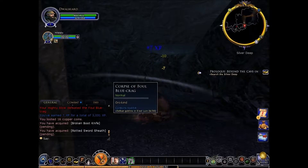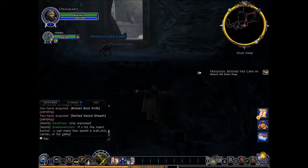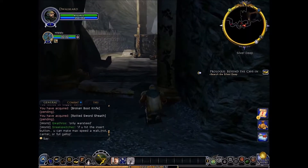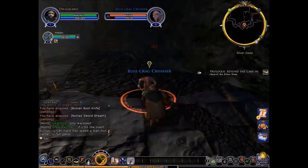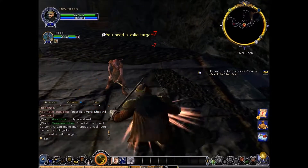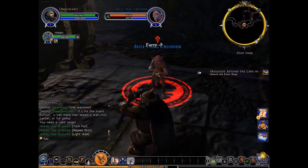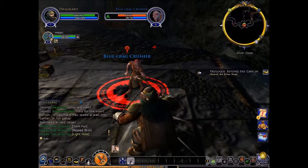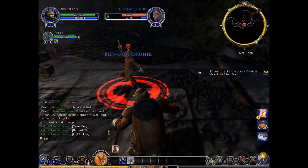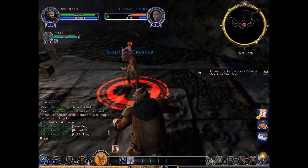They're trying to resist. They just sliced his body by accident. Perfect. Here we are, back in this place. Oh, another crag — you don't belong here. You are not welcome. I think I gained a level. Let's take this — he's a blue crag crusher. You leveled up! What level are you at?